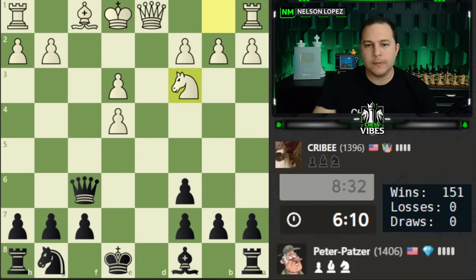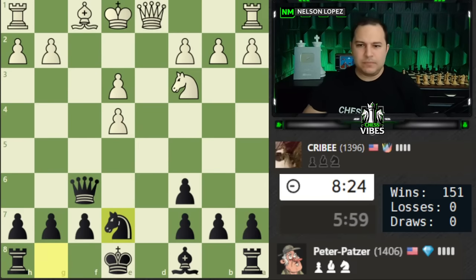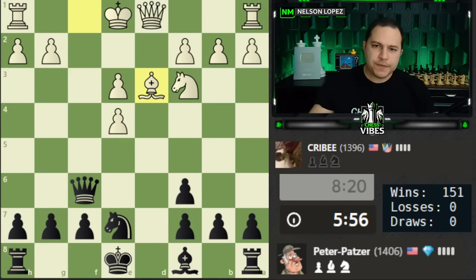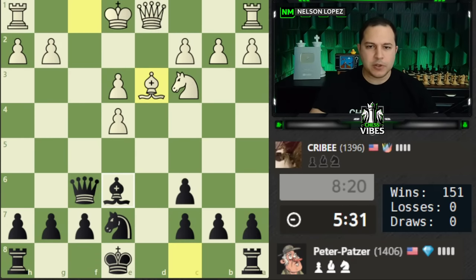Now it's defended so we don't really have that option anymore. I'm thinking of developing here or knight to e7 — both look pretty good. Let's go with the knight first; I might want to castle next move. I like that my queen is positioned here because it stops white from castling. I'd like to develop my bishop and maybe even castle queen side. Rather than castling right away, I'm going to play bishop e6, and then depending on how white proceeds I'll decide which way to castle.